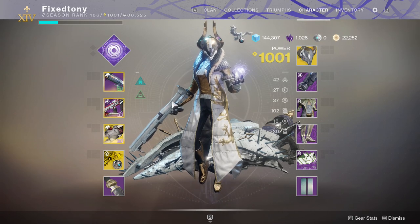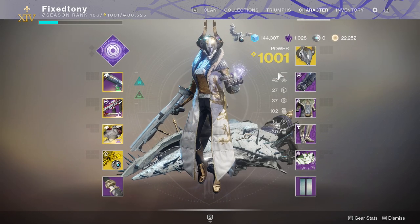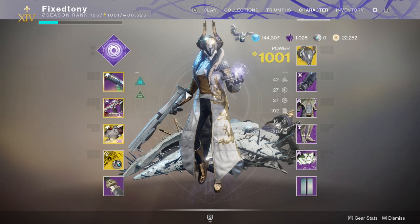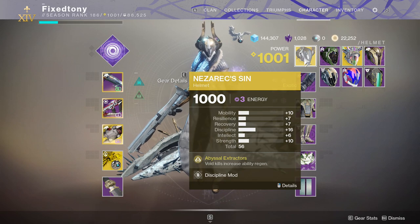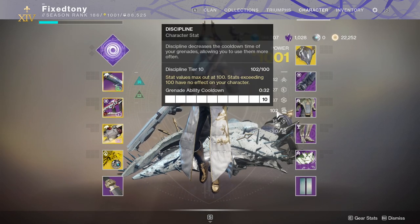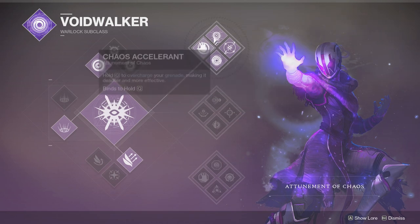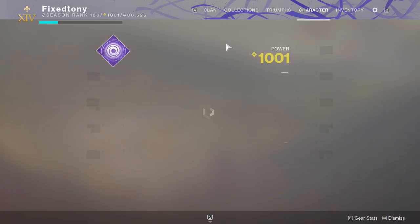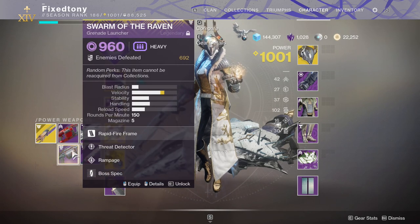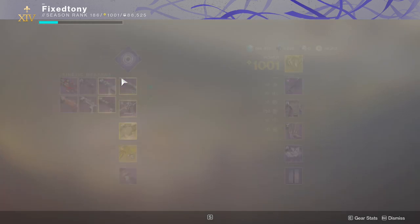This is the build I do specifically with Nezrax Sin. If you get any void kills, it increases ability regeneration including your super. With Recluse I'm murdering everything and racking up Nezrax Sin, which stacks up to like 15 seconds. On top of that I have a top tree void build so I can charge up my grenade — charge it, throw it, and it instantly destroys everything. It's great for add control and keeping Nezrax Sin active. I probably have Tractor Cannon or Swarm of the Raven with maybe a sniper, but I have Perfect Paradox here since it has Demolitionist and Trench Barrel or One-Two Punch.